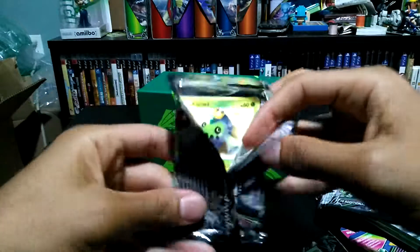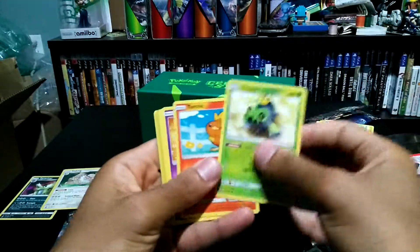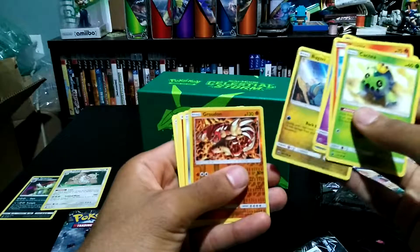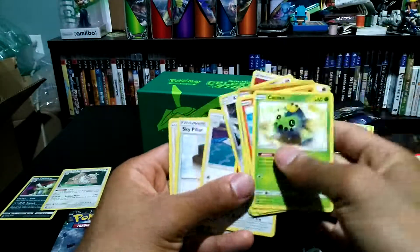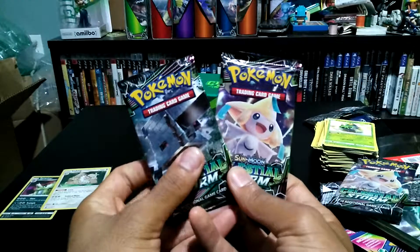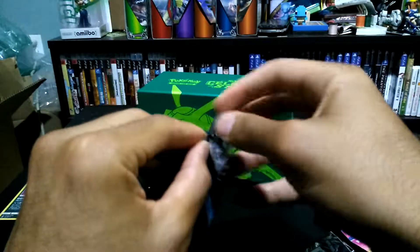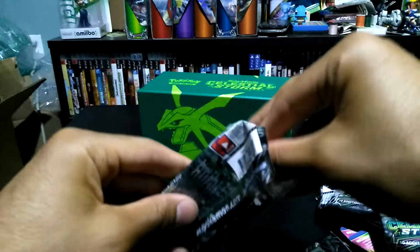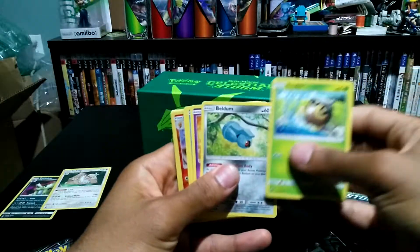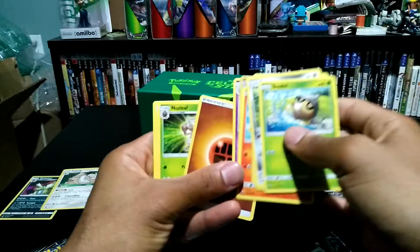Open this pack up — we've got Cacnea, Torchic, Shuppet, Mudkip, Bagon, reverse Groudon, and a non-hollow Kartana. So far no GX and that's another non-hollow. The last two packs are already open code packs — hopefully they're GX cards. We also haven't gotten any prism cards so far. We got Seedot, Buldum, Shuppet, Mudkip, Torchic, Combusken, and Grumpig — another non-hollow.